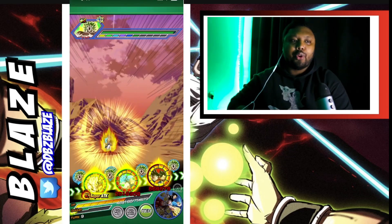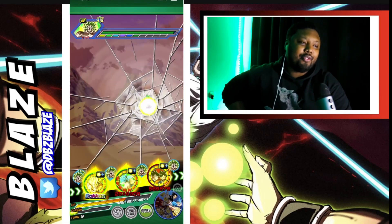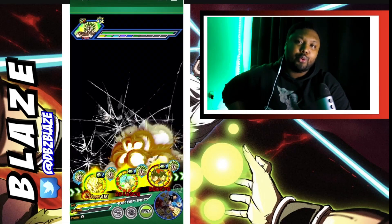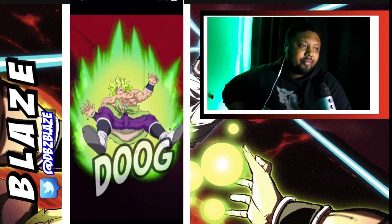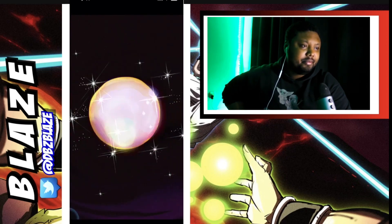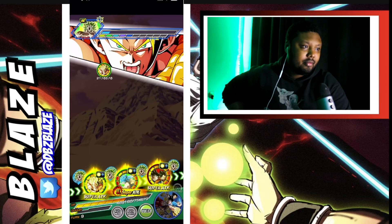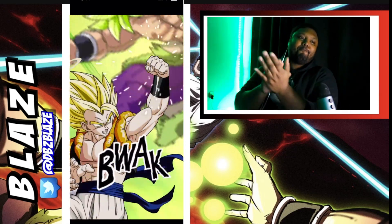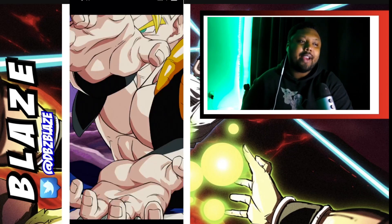Alright, we're cooking! Boss number two is about to be finished. Now we move on to Metal Cooler Core, which is a lot more difficult. I think it's going to be difficult. Double super — let's go Gogeta, let's go! You still have not aged. You're really good with items — people tend to forget that you can actually use items in this event.